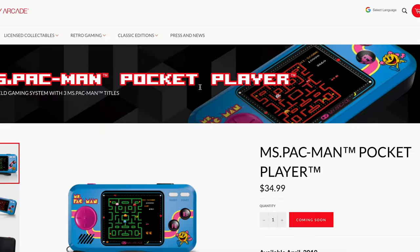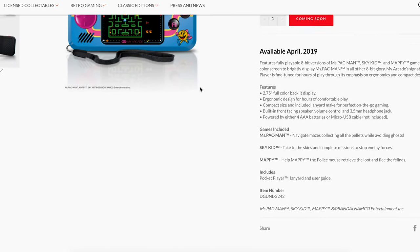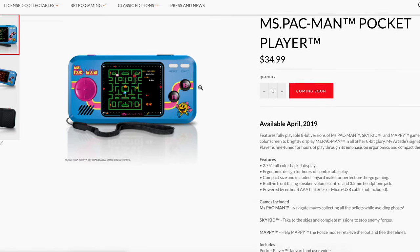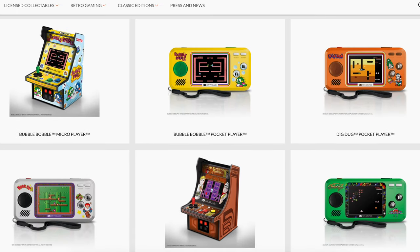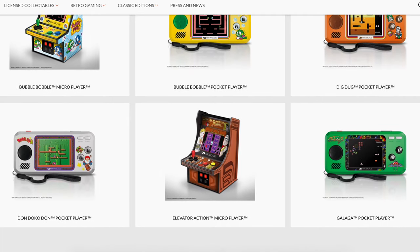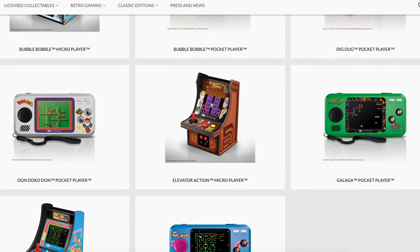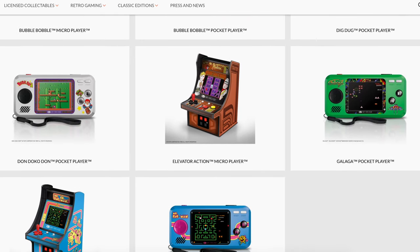Alongside Bubble Bobble, My Arcade also announced a Ms. Pac-Man Micro Player and Pocket Player, a Galaga Pocket Player, an Elevator Action Micro Player, and Dig Dug and Don Doko Don Pocket Players. All of which are going to be launching in April. So there is a ton of stuff coming down the pipeline.